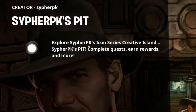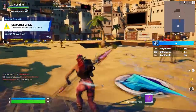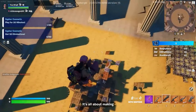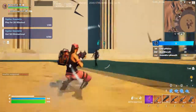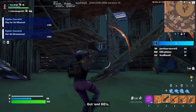We've loaded into Cypher PK's icon series creative island. We can grab some weapons from here, and then I guess you go in and try to get kills.